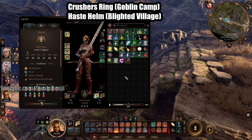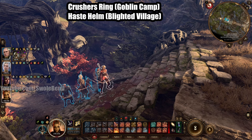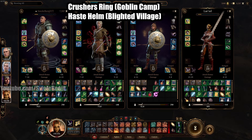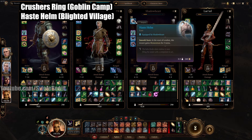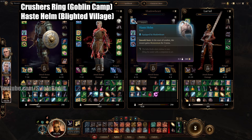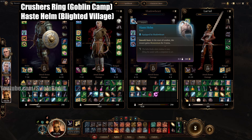Next up are two other items. There is Crusher's Ring, which gives you three meters of movement speed — super handy. The next one is Haste Helm. It's going to give you momentum at the start of battle for three turns — that is 1.5 meters of movement speed per turn remaining. So you will start the turn with 4.5 meters on turn one, then three, then 1.5.